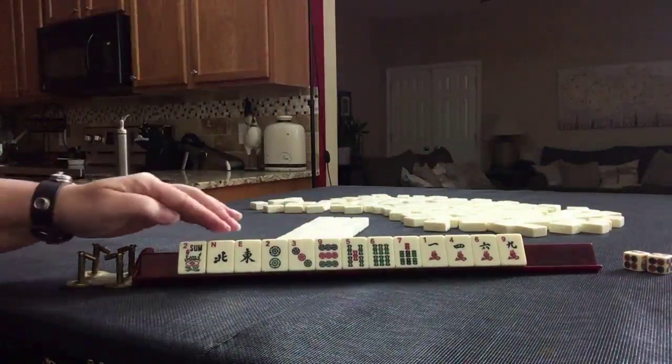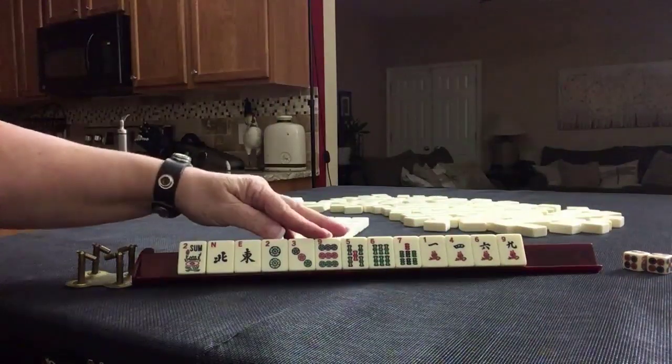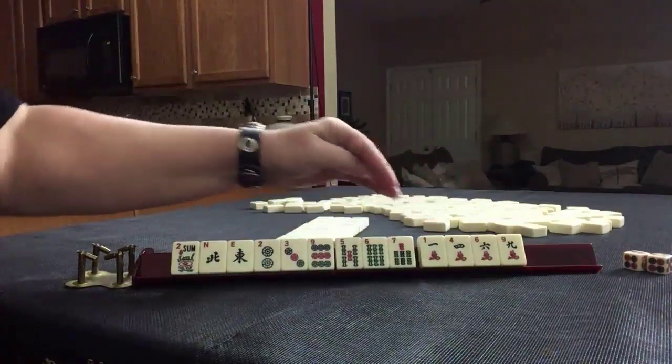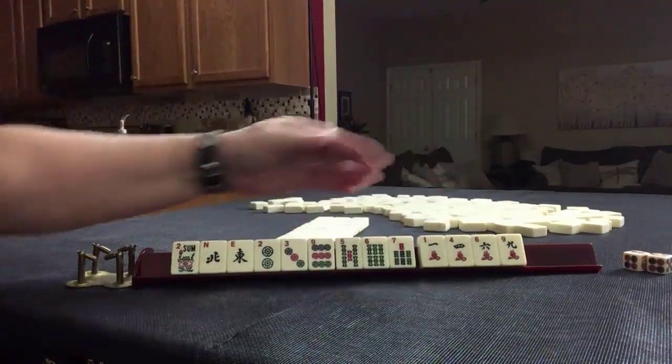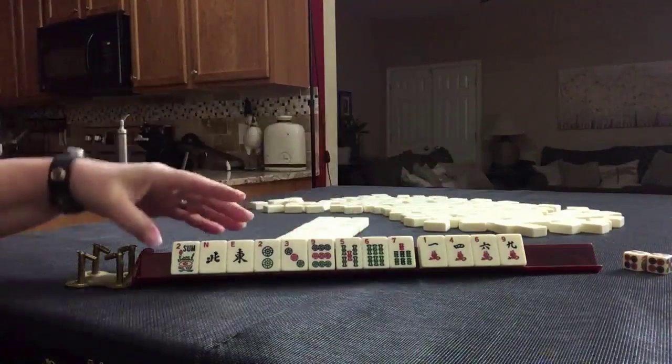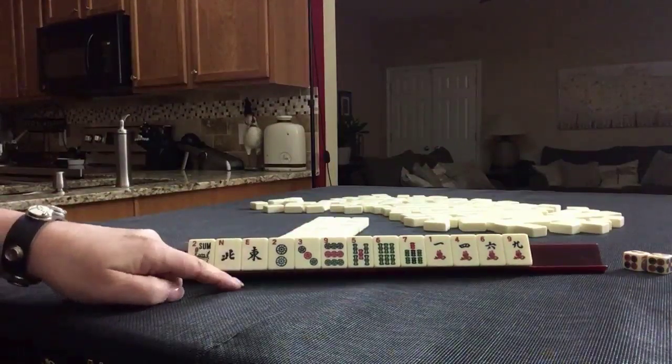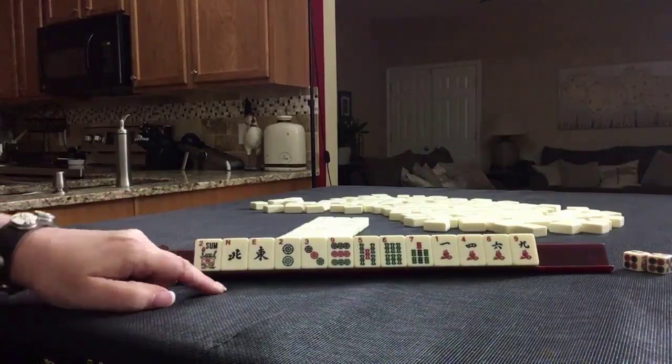We have a flower, and then: two, three, nine, five, six, seven, four cracks, three, three, four — all singles, no jokers. If this were your dealt hand, what would you focus on and what would be your first pass?